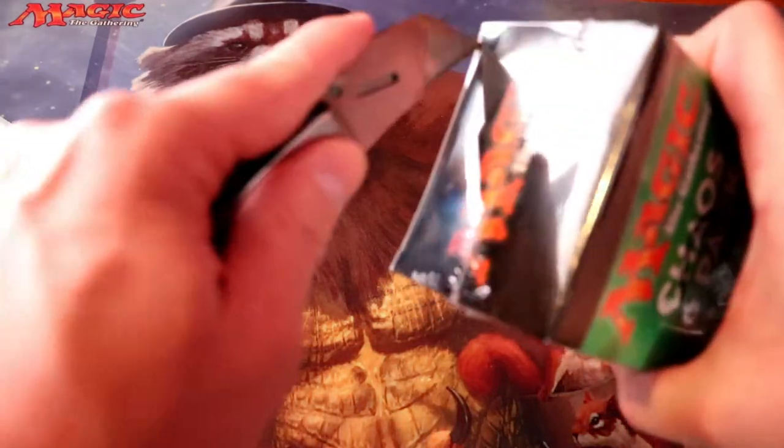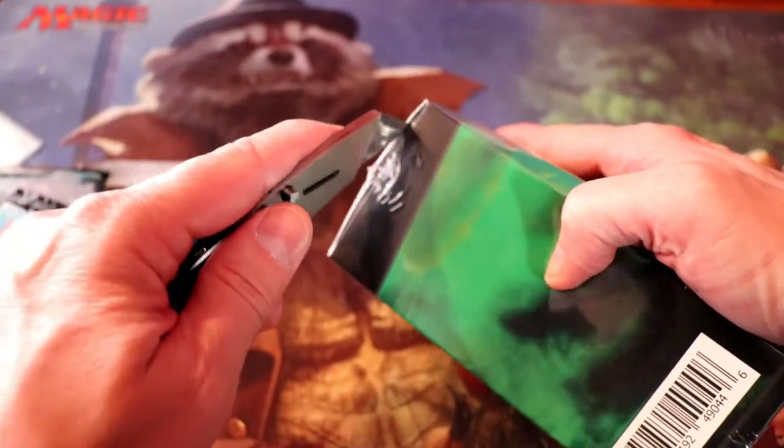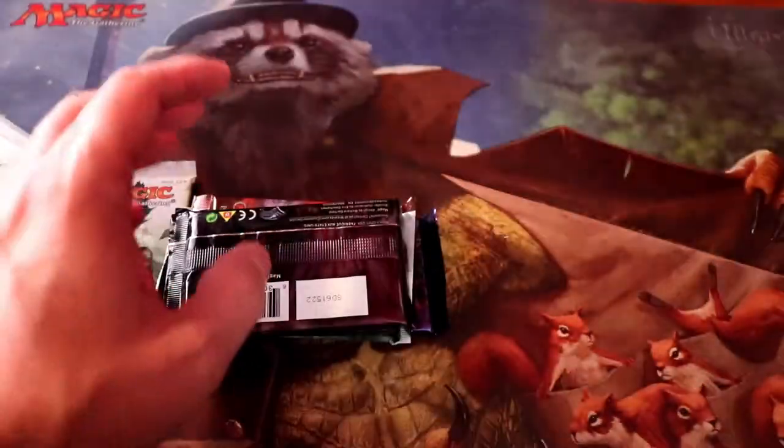Box number two. I'm going to go ahead and guess that we're going to have a Thoggy's Lancers promo out of this. It's stuck in the bottom. Come on, prove me wrong. And no — again, it is a Thoggy's Lancers. Great.